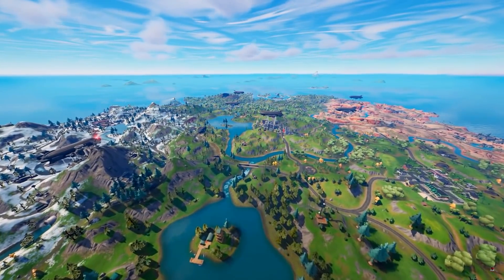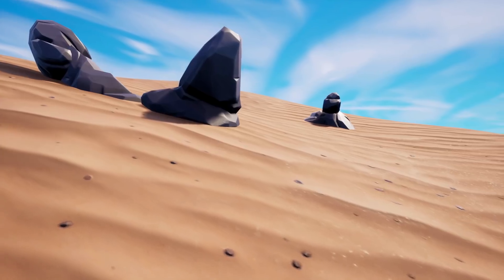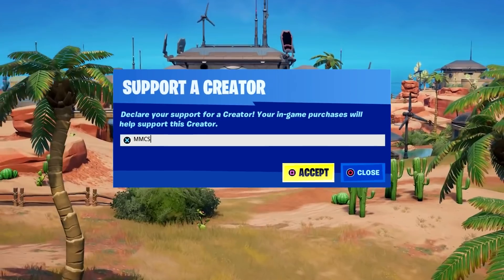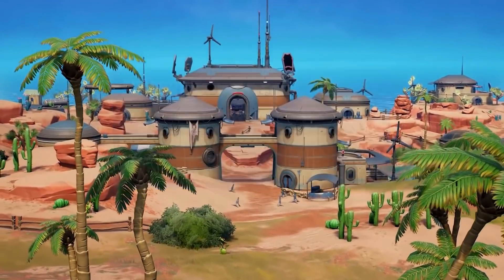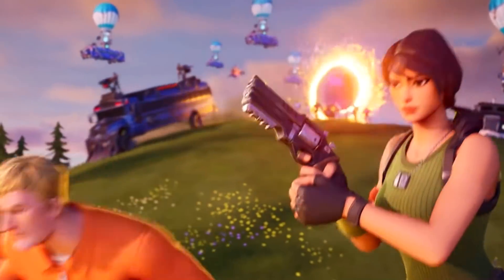And there you go — that is every new secret and little easter egg hidden in this season. If you guys end up buying the battle pass, make sure to pop in code MMCS in the item shop. I've picked out an awesome video on screen for you — I reckon you'll enjoy it. I'll see you over there.